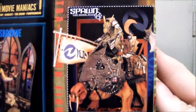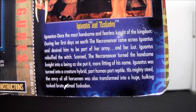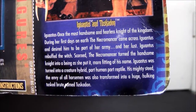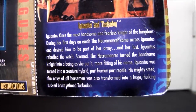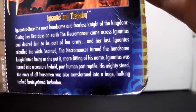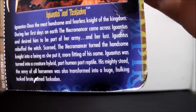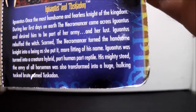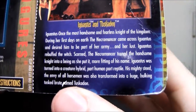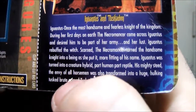On the back there's a read-up: Ignitus, once the most handsome and fearless knight of the kingdom. During his first days on earth, the necromancer came across Ignitus and desired him to be part of her army. Ignitus rebuffed the witch, and the scorned necromancer turned the handsome knight into a being, as she put it, more fitting of his name — part human, part reptile. His mighty steed was also transformed into a huge hulking tusk brute named Tuskodon.